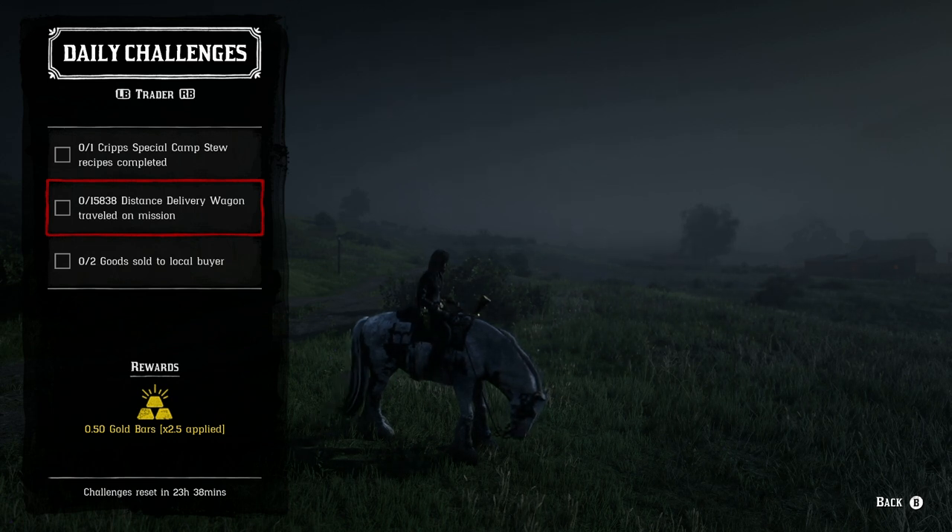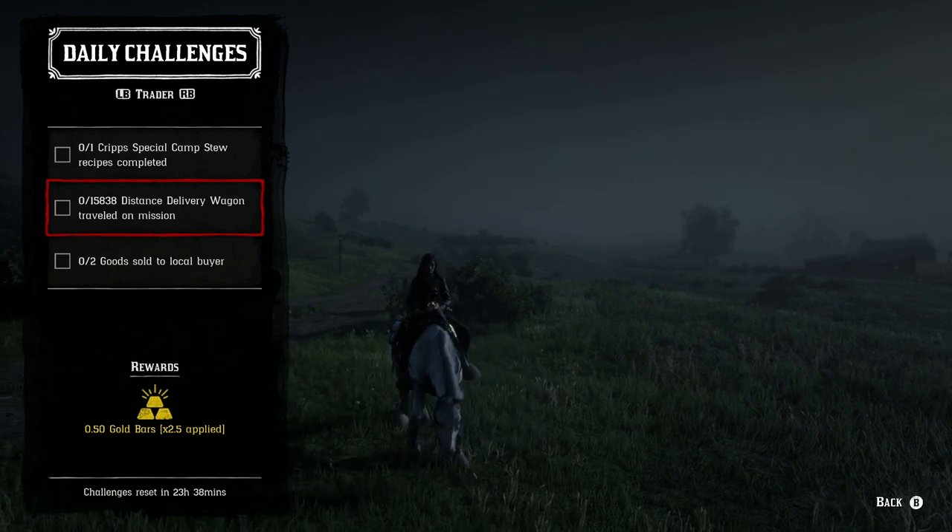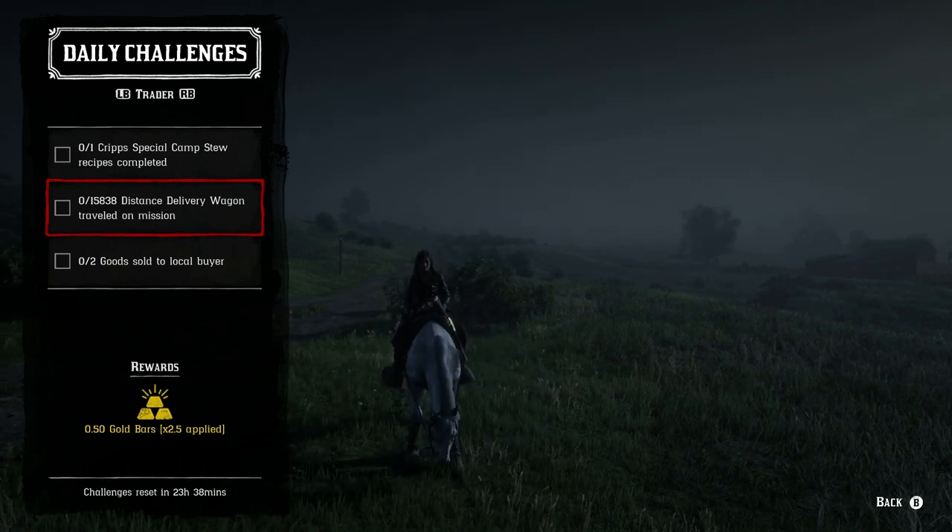For the Trader role: complete Cripps' special camp stew — if you're missing ingredients, buy them from the general store, catalog, or stables. For two goods sold to a local buyer, as long as you have two goods available at camp, this will take about five to ten minutes. I recommend having a full 100 goods, but any amount works.